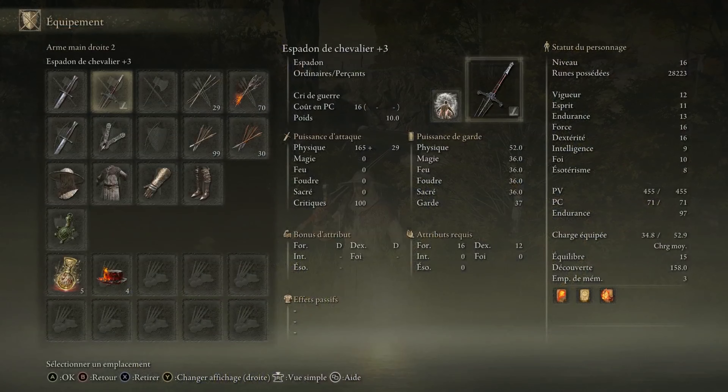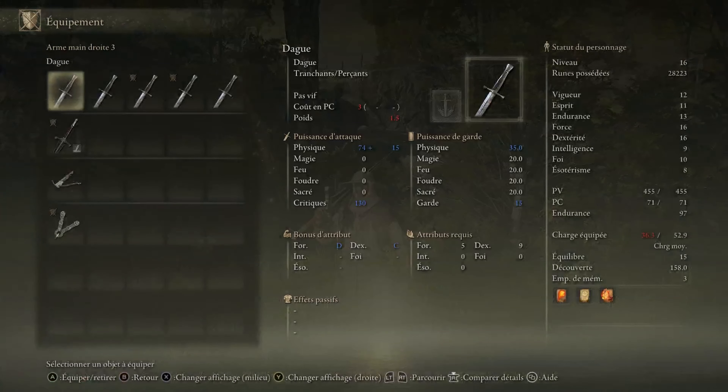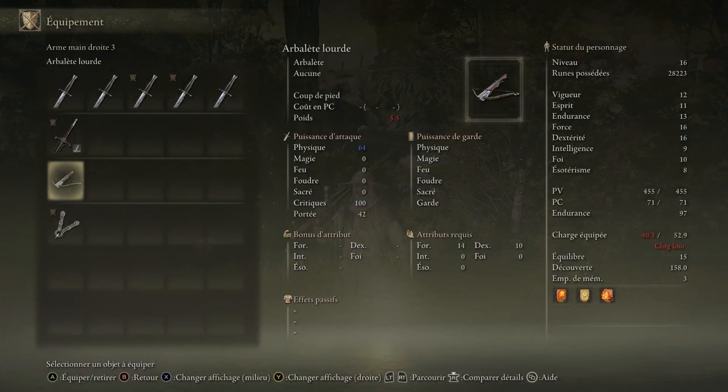L'arbalète, je ne vous l'ai pas montrée — je vais vous la montrer maintenant. C'est une arbalète qui est assez faible. Elle n'est pas très lourde, c'est ça qui est avantageux. Elle n'a pas énormément de portée, et elle n'est pas très puissante, tout simplement.